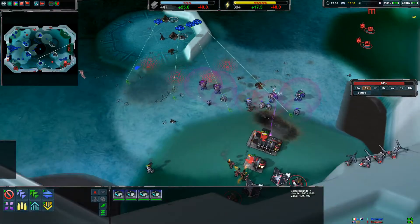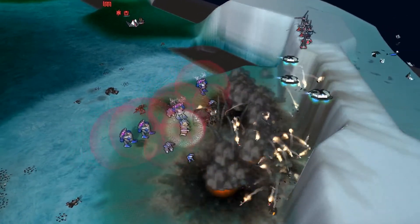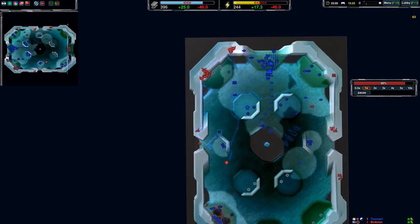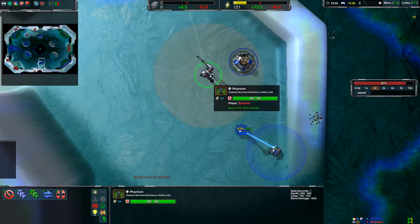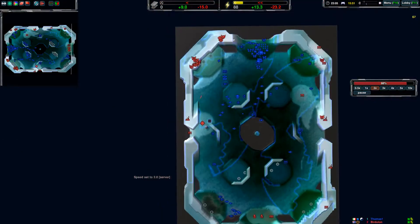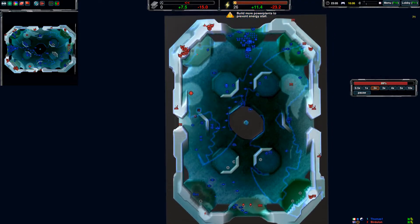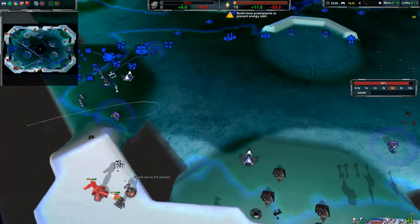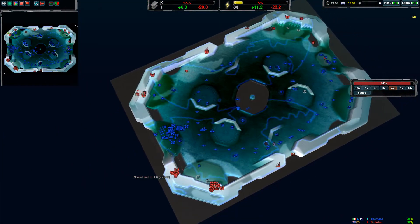It looks like there's going to be a little drop here — kind of funny. And that's your base gone. At this point it's pretty much over. Do you even have energy to keep this phantom cloaked? You're just walking by without shooting there. Doing this without an economy doesn't really work. Your phantom goes down because you lack the energy — and yeah, it's over. You have no mexes.